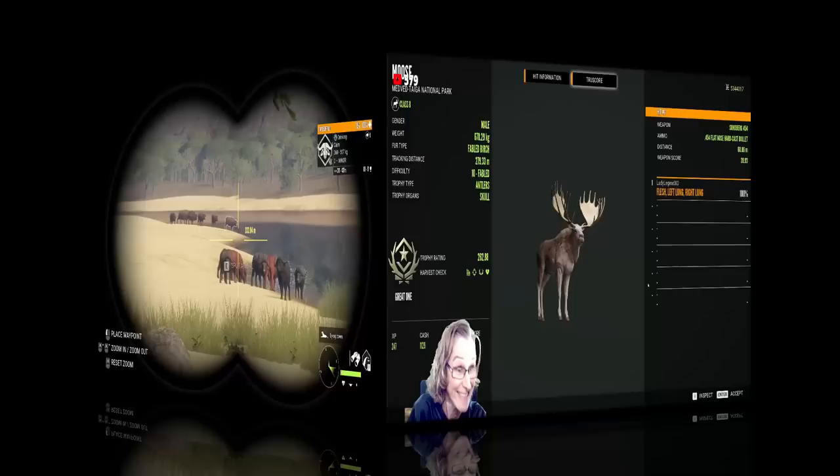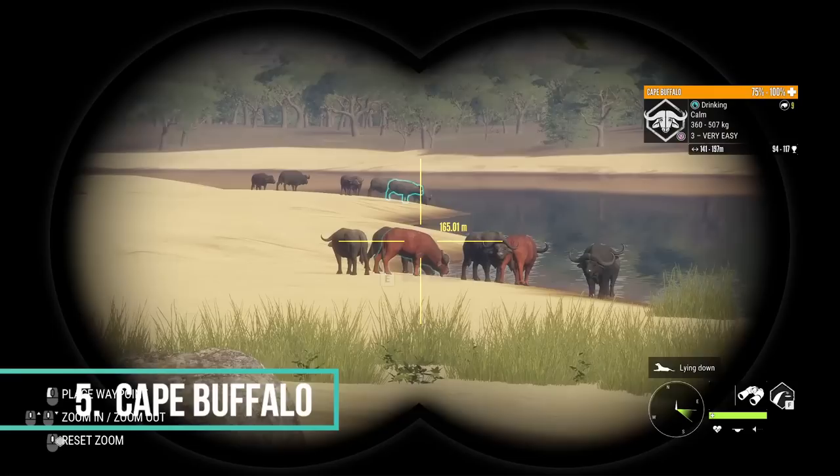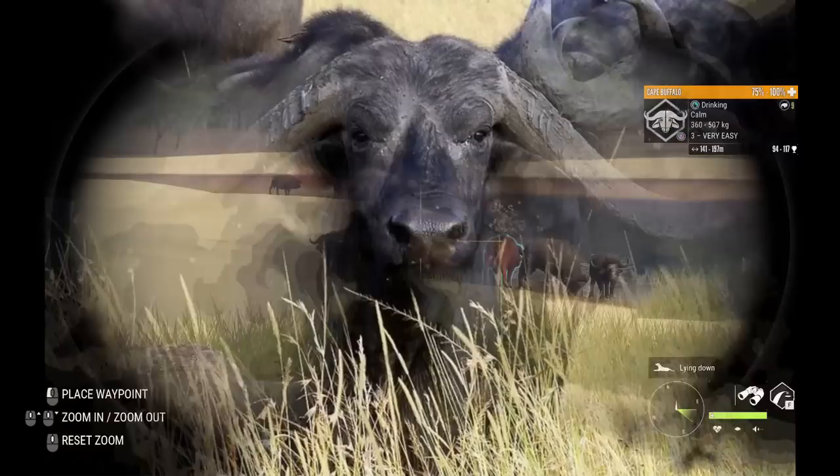Coming in at number five on our list of top five great ones that we absolutely need added to Call of the Wild is the Cape Buffalo. Capes are only found here in Verhonga Savannah. On their own, they are already nice, big, impressive animals, and they are a lot of fun to hunt. Savannah is a very popular map — it always has been.